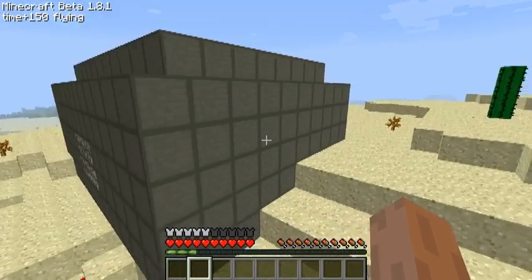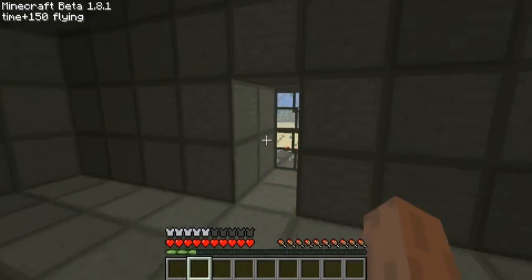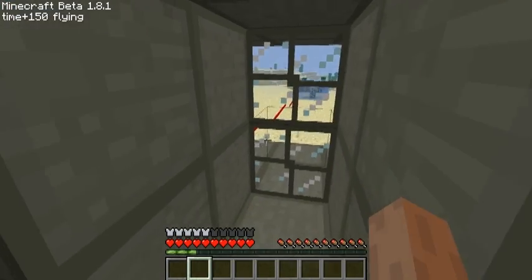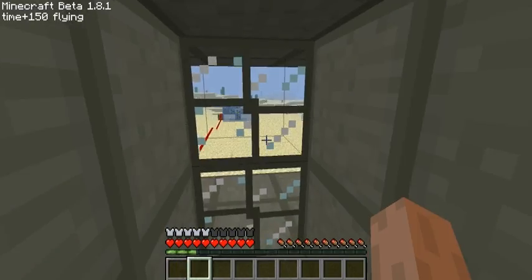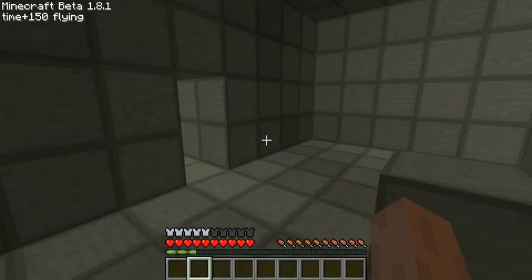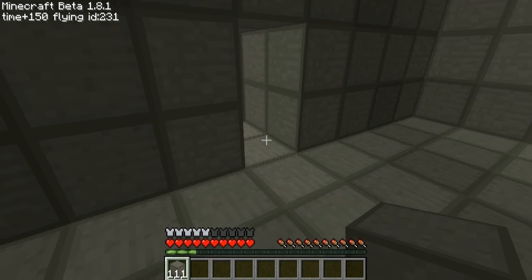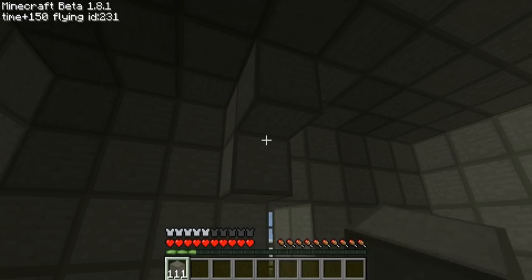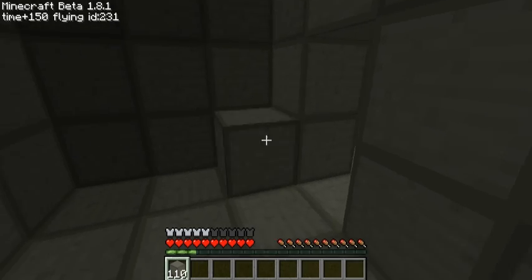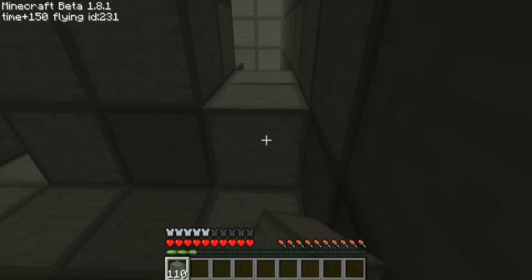This blast shelter I built has a 4 layer thick front wall and 2 layers of reinforced glass here. This probably will not provide much protection against the blast once it goes critical, but I can always stand back here. I'll give myself a little more reinforced stone so I can go over here. This should provide a little extra protection after it detonates.